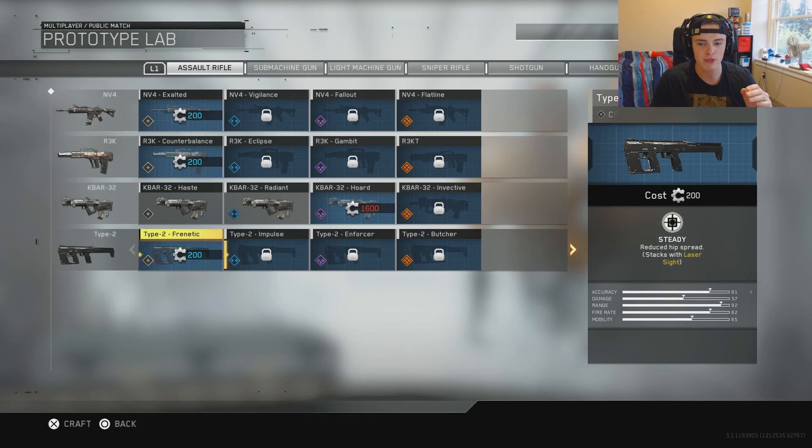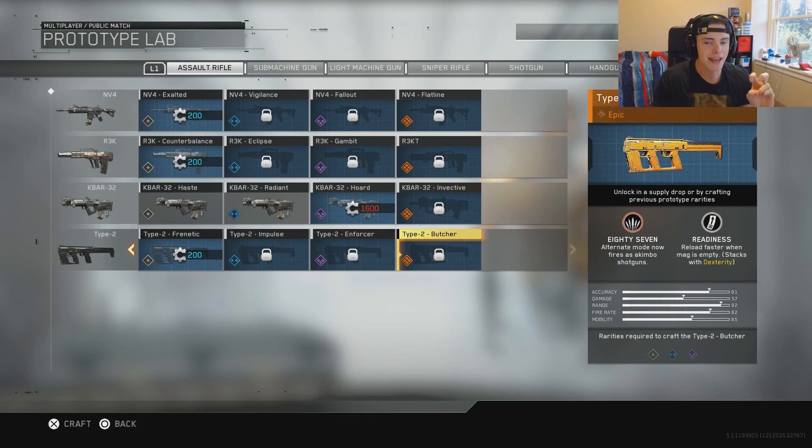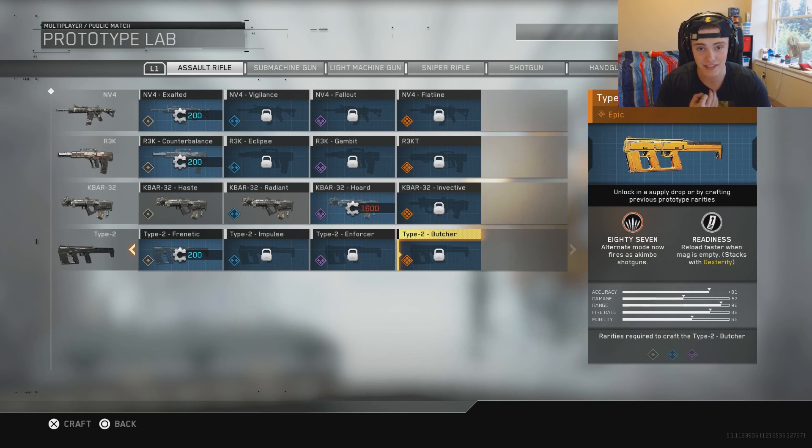This one's a little bit weird. If you didn't know, the Type 2 can turn into basically dual-wielding SMGs. But with the Butcher variant, the alternate mode now fires as combo shotguns. I don't know if they're gonna be automatic — it's crazy. It also has this crazy bright orange camo. It has Readiness: reload faster when the mag is empty. So if you have an alternate mode firing as combo shotguns and they reload extra fast stacking with dexterity, this thing is gonna be absolutely insane.